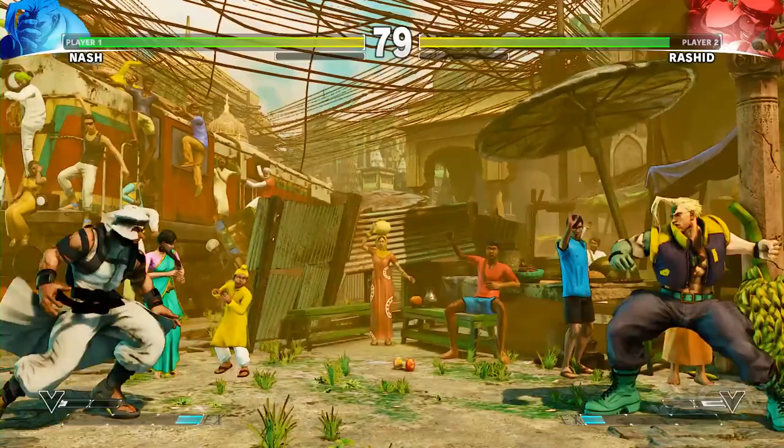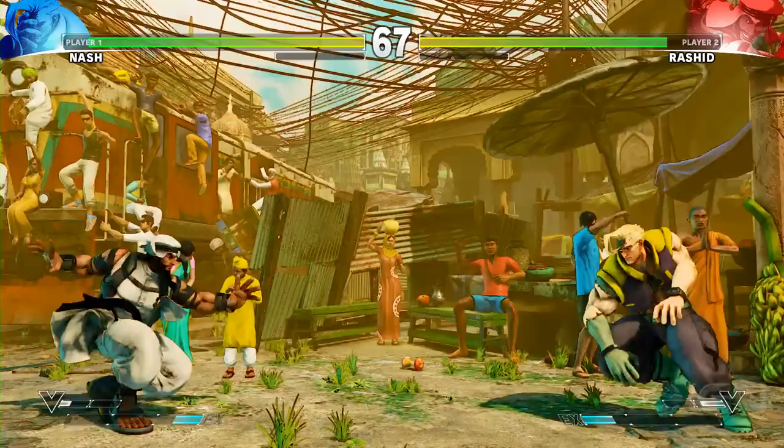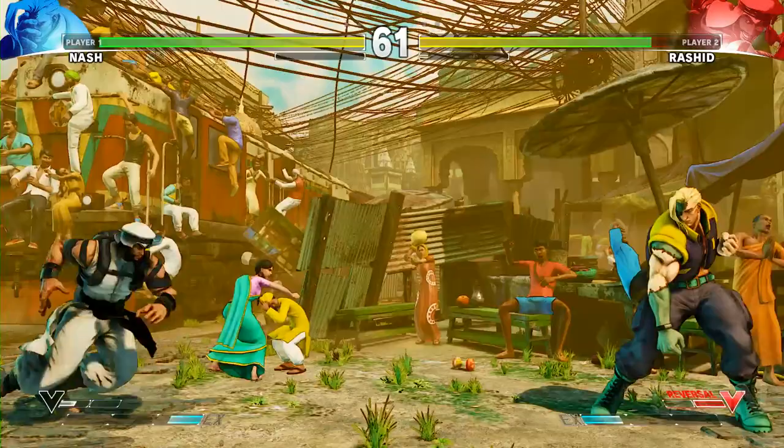Yeah, so Rashid is really interesting because he has your traditional balanced-type moves such as the projectile and the uppercut-type move and all that. He's got a good low forward for playing footsies, for that range game. But then he has this flying kick where he gets to kind of come after you, which manually could be done as a backward fireball and kick.